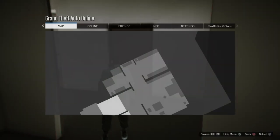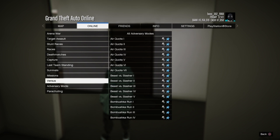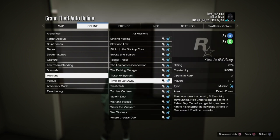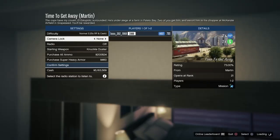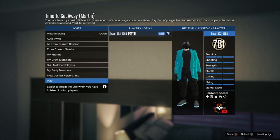Now go to Online, go to Jobs, go to Play Jobs, go to Rockstar Created, then go to missions and start up 'Time to Get Away.' When you load into the job, confirm the settings and start it up by yourself. When you load in, you should have an invisible torso.